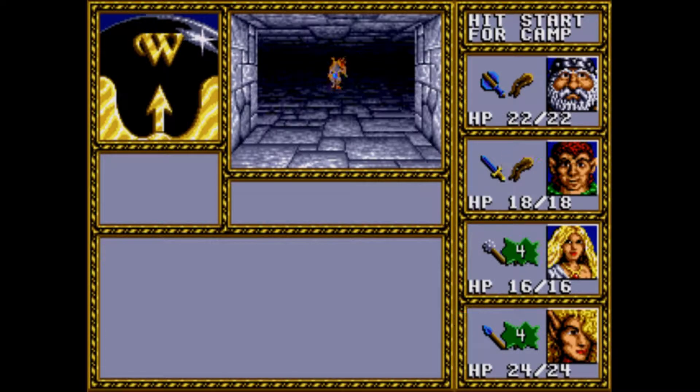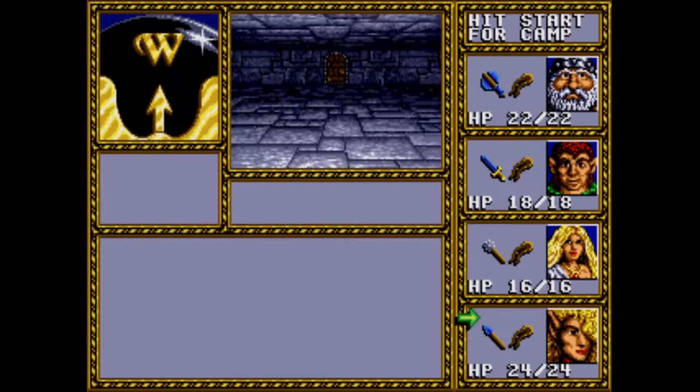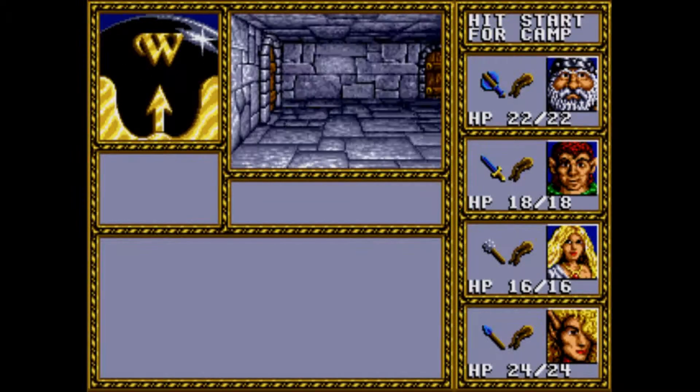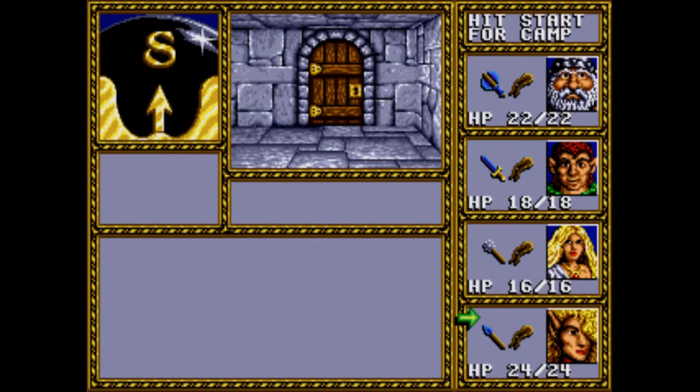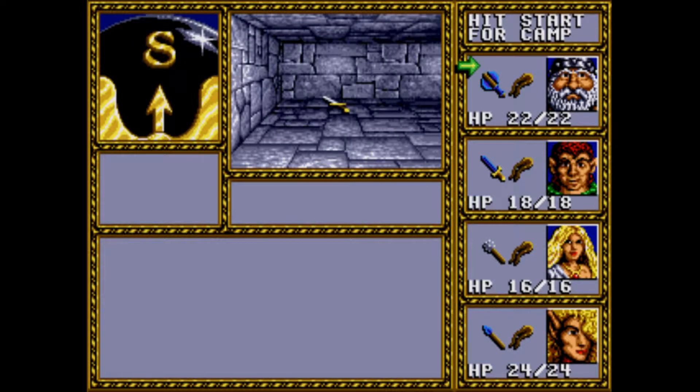If I wanted to I could use the lightning bolt here, but I want the experience to get spread around to everyone. I already know what's in this room — I want to find the one that's got the treasure in it. That was a minotaur chief — oh, there's something here.